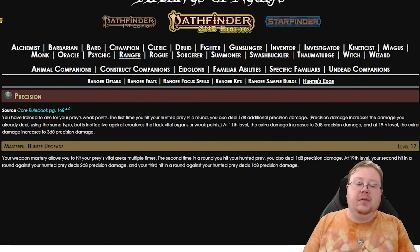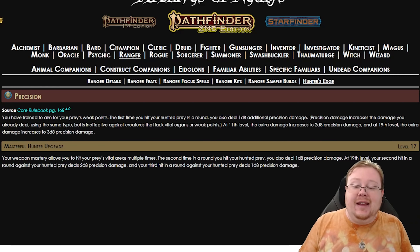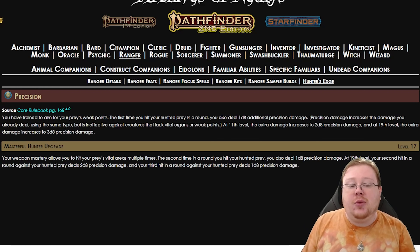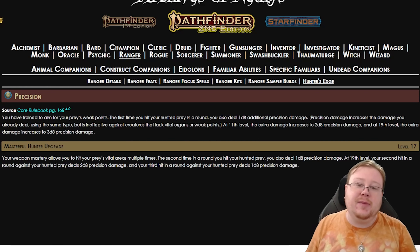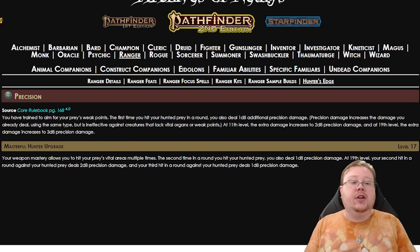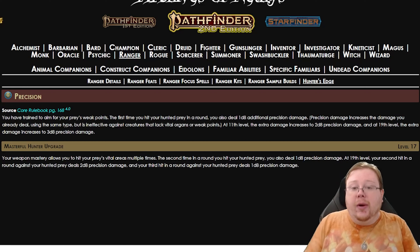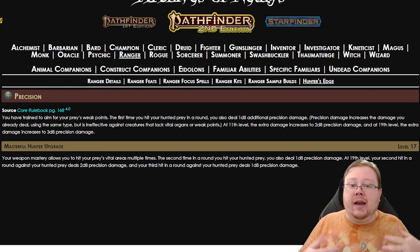Precision just allows you to hit harder. Every time you hit your hunted prey, you deal an additional d8 precision damage, and by endgame that scales up to 3d8 additional precision damage — a massive amount of extra damage. With the Masterful Hunter upgrade, your second strike also gets additional damage. Overall, if you're using a light or ranged weapon, Flurry is the way to go. If you're hitting hard with a two-handed or reloading weapon, Precision is ideal. Outwit is great if you're playing a skill-based Ranger focused on messing with enemies in and out of combat.